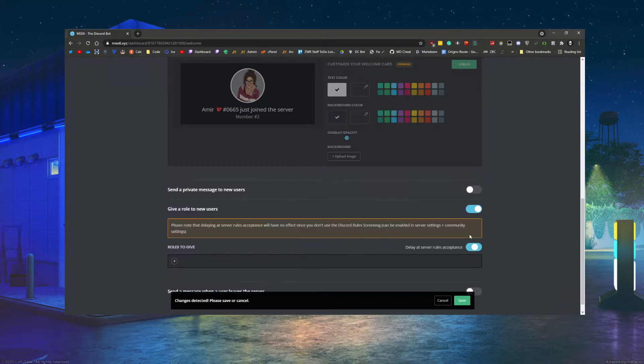The new role option is nice if you've got a rules or welcome-type system set up where users need to accept rules. If this setting isn't turned on, when users join they'll get their member role anyway and bypass the whole member screening process. If it is turned on, they need to accept the rules first before the role is given to them — it gives you an added layer of security against bots.